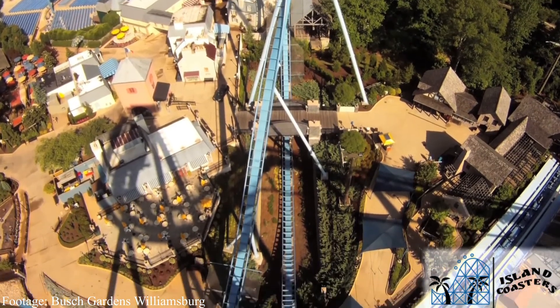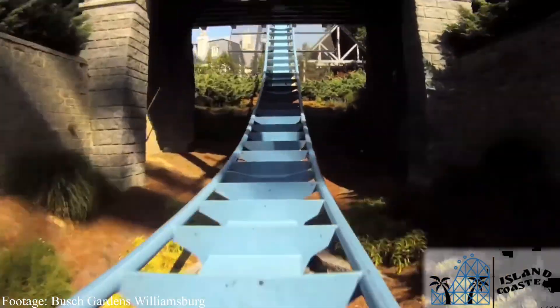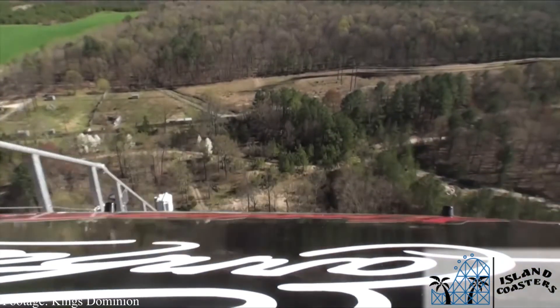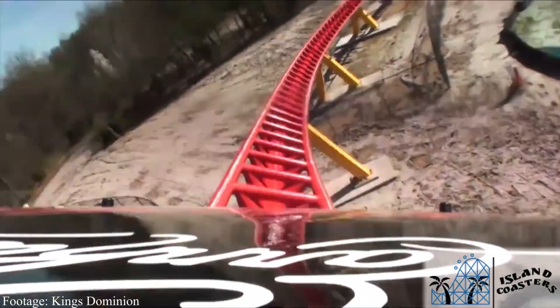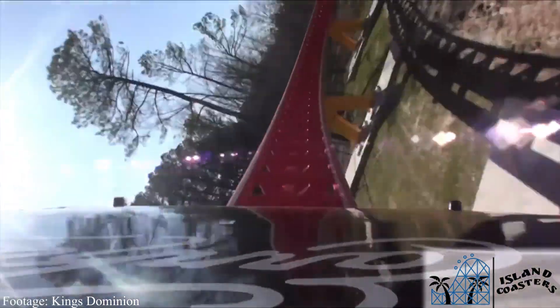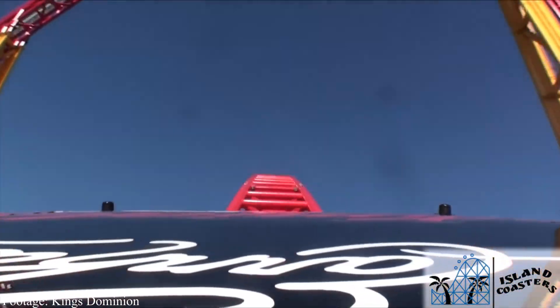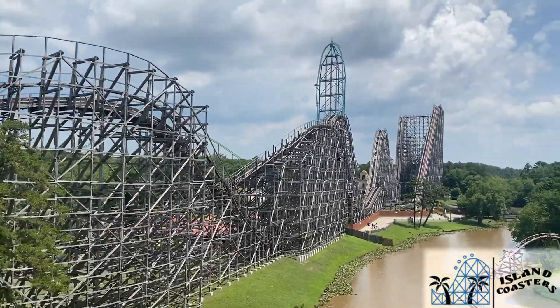Now we're gonna get wild throughout this coaster — it's our monster, we're doing this together. So how do we scare them after that? I know — let's force a blackout with I-305's first turn. If we're lucky with the added speed from the higher drop, they won't even remember what happens next. So if the lateral G's didn't melt their brains into zombies' favorite soup...